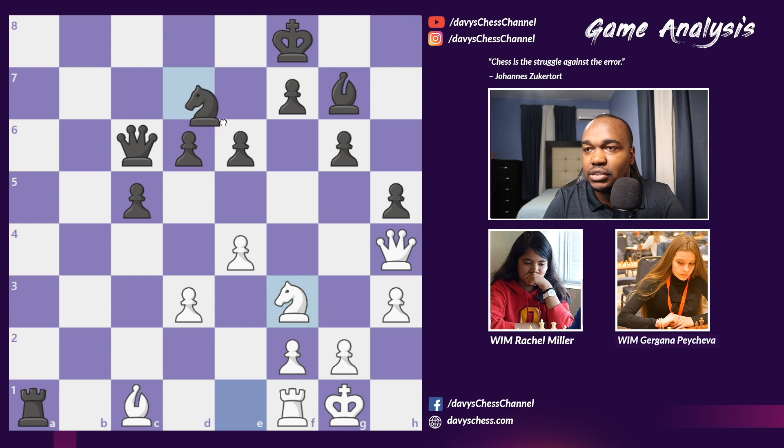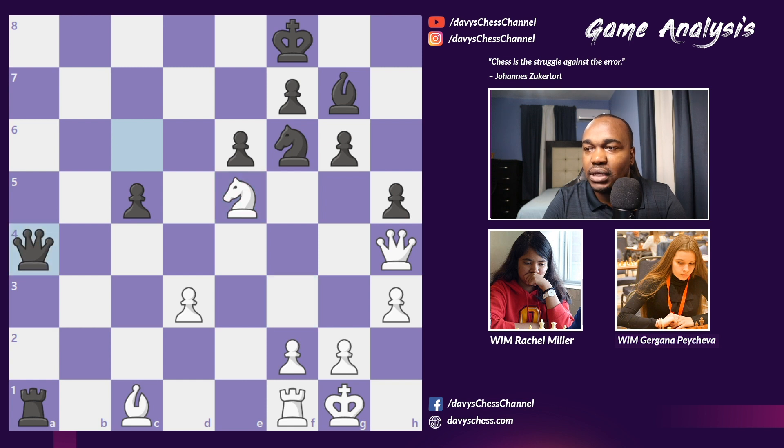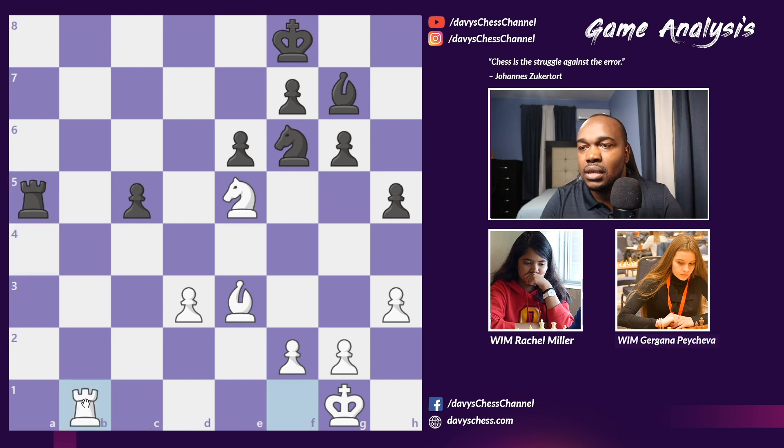Gargana replied with Knight f6. Rachel played e5, d-takes e5, Knight takes e5, and now Queen a4. In this position, Rachel played Queen f4. If we backtrack one move, Rachel could have generated a lot of activity by taking the queen — Queen takes a4 — and Bishop e3, exerting a lot of pressure on the c5 pawn. If Rook a5, Rachel could have gone Rook b1 — Black is up a pawn but all of White's pieces are active.